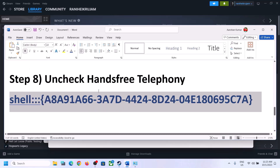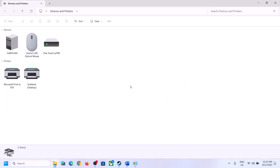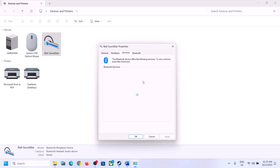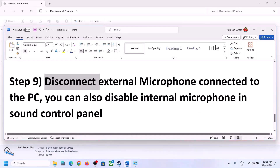The next step is to uncheck Hands-Free Telephony. Copy the command provided in the video description, type 'run' in the Windows search box, open Run, paste the command and click OK. Select the speaker you are using, right-click on it, click on Properties, and go to the Services tab. Uncheck the Hands-Free Telephony box, click Apply, then OK, and launch the game and check.